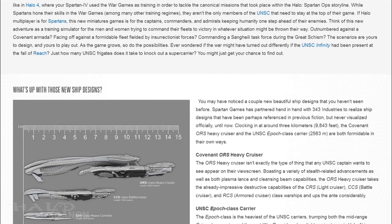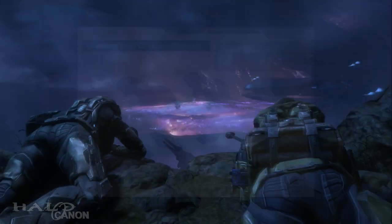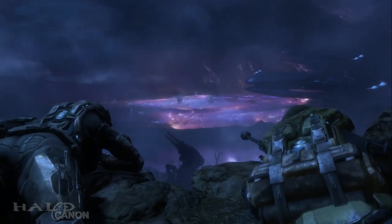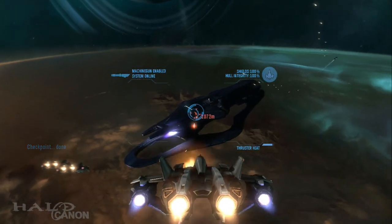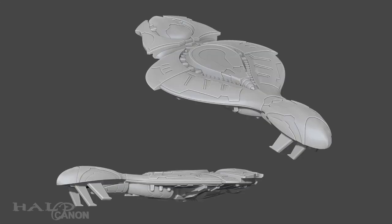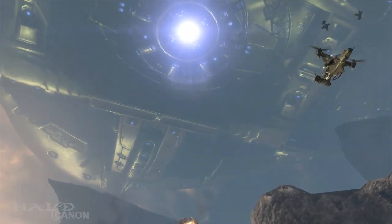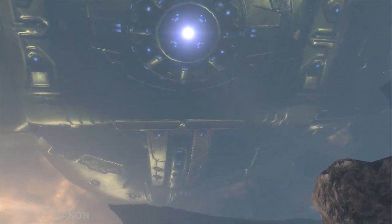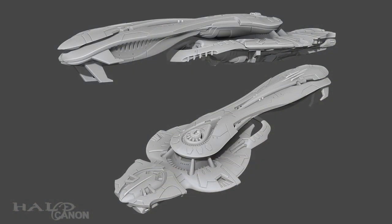Let's take a look at the two fleets launching this new miniatures game. First up, we have the Fleet of Valiant Prudence. Canonically, this is the fleet players discover at the end of the Halo Reach level Nightfall and engage in the following level, Long Night of Solace. The miniature fleet includes six SDV class Heavy Corvettes, one CCS class Battlecruiser, and for the first time seen in the fiction, the ORS class Heavy Cruiser. Sadly, the set does lack the flagship Long Night of Solace, but 343 and Spartan Games do plan to release that ship in the future.